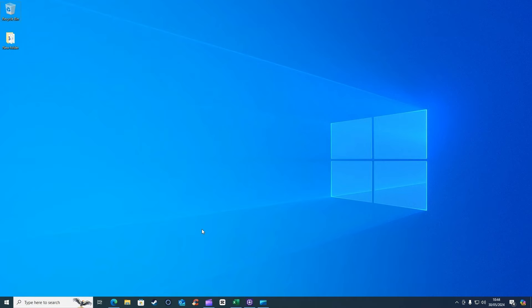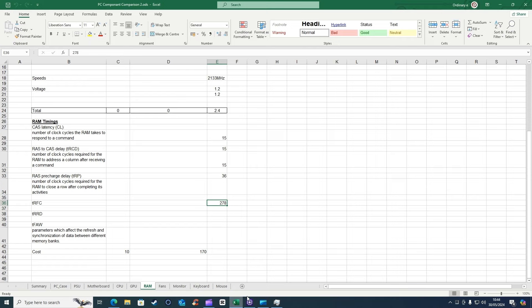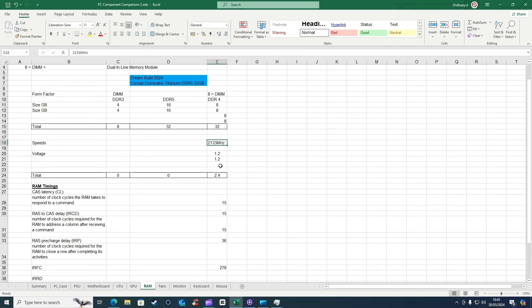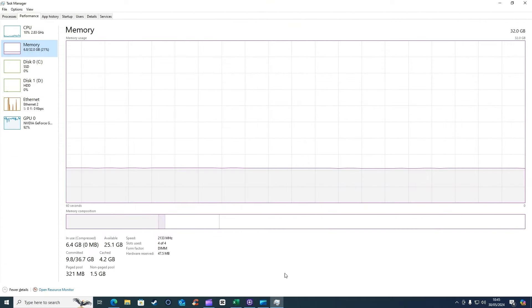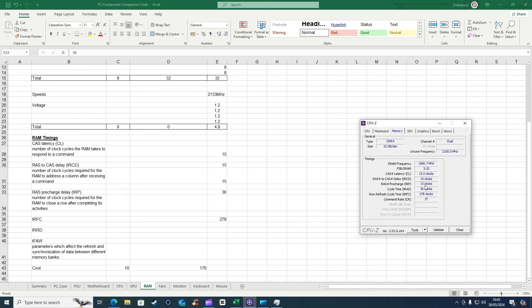Let's open Task Manager with Ctrl+Shift+Escape. Under performance, memory shows 32 gigabytes - yes! It's recognizing 32 gigabytes. It's running at 2133 megahertz, same as it was, and it's using four slots on the DIMM form factor. Everything seems pretty stable. We can update the spreadsheet - we now have four sticks of eight gigabytes, total 32, running at 2133. We added a bit more voltage. CPU-Z memory still shows 15-15-15-36 and 278, so no differences there - we now have 32 gigabytes.